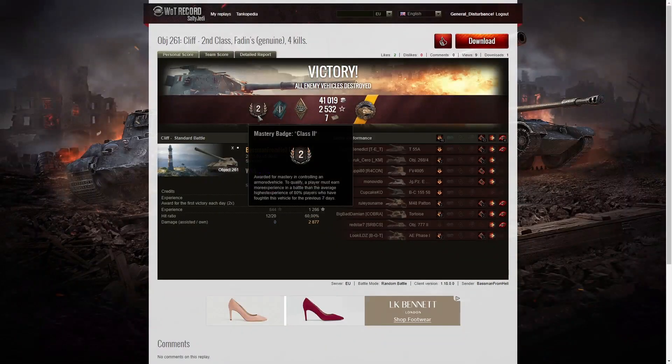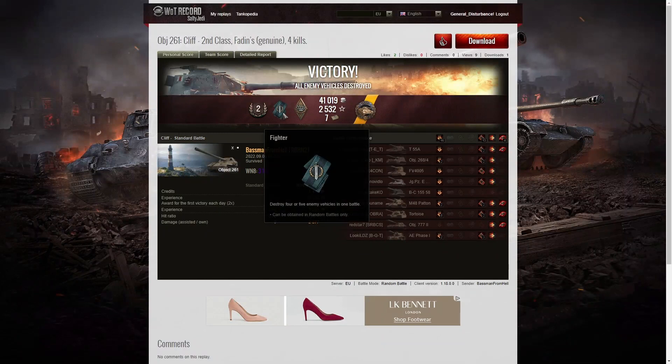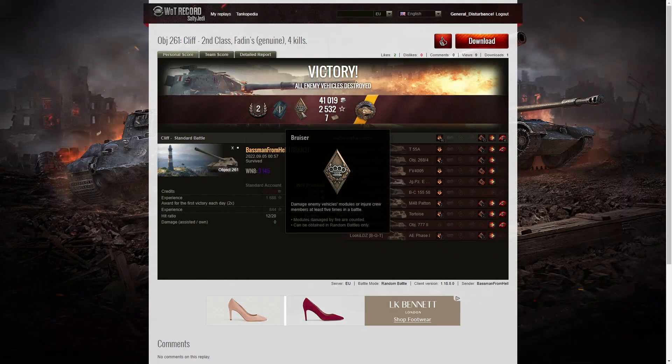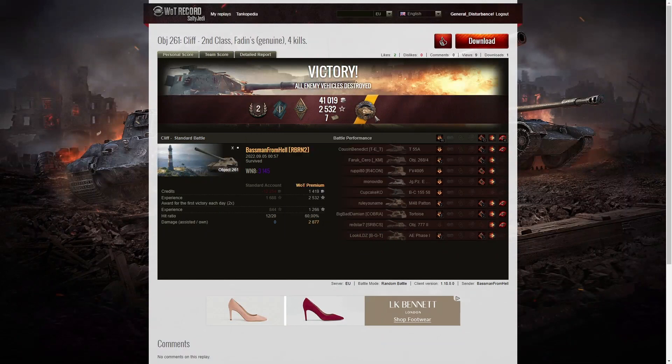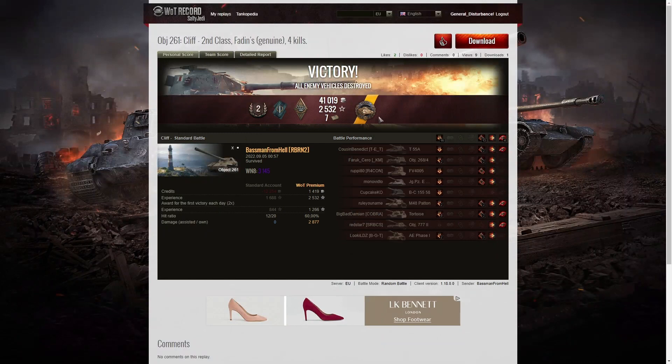Here are the end of battle results. That was a second class tank for Baseman from Hell in the Object 261. He managed a Fighter badge for getting at least four kills — he got exactly four. He also picked up a Bruiser medal for getting at least five critical hits — he managed 13. And of course he earned a Fadens medal for killing the last enemy with the last round in his magazine — and it wasn't a fake Fadens where players waste ammunition into the ground to try and use the last shell on the enemy.